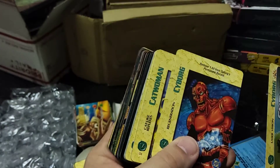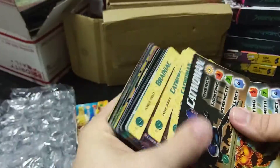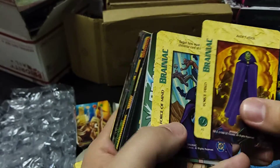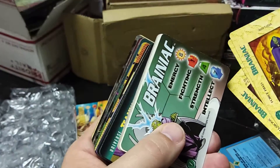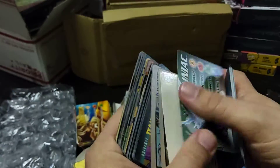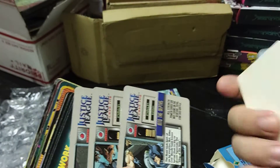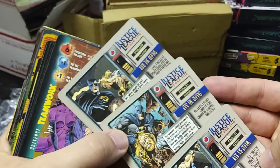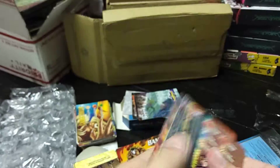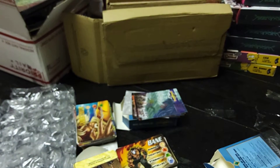We get Cyborg, Catwoman, and Brainiac — look at those stats: eight Energy and seven Intelligence. That's pretty impressive. I have a blank card, which is interesting. I'll have to do a card count later. We get another Bane, so considering I only have one repeat character, that's a pretty good open for starters.